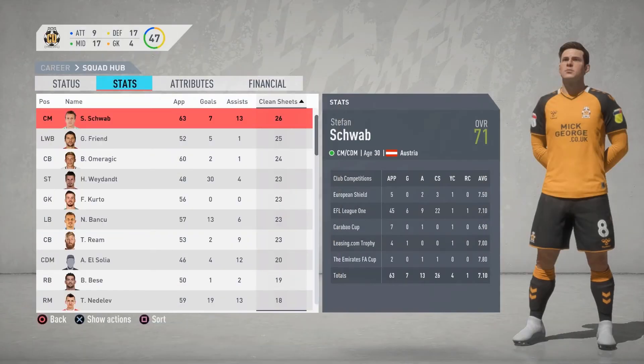Looking at the players who kept the most clean sheets, Schwab had the most with 26, Friend had 25, Omergich had 24, Waden, Kurto, Bancoo, and Reem all had 23, El Salia had 20, Bessie had 19, and Nedelev had 18.